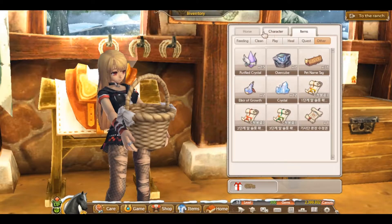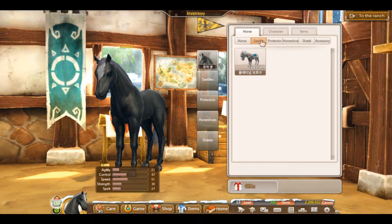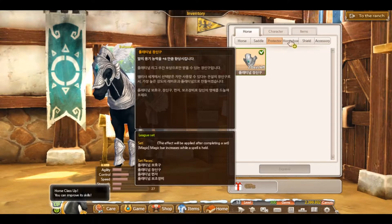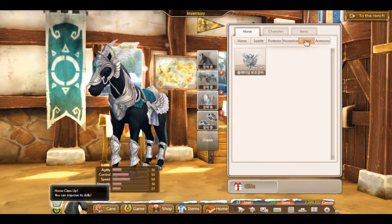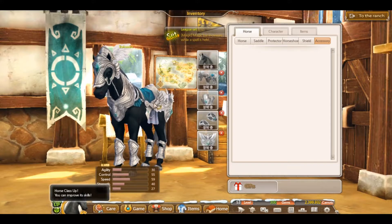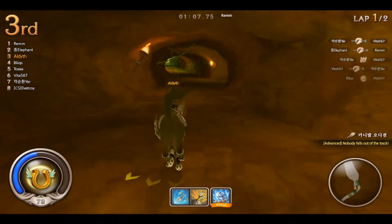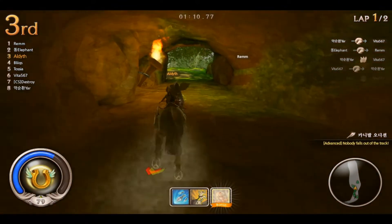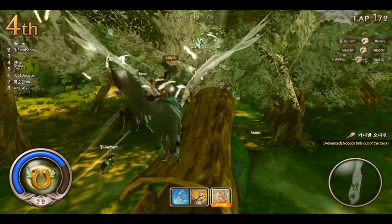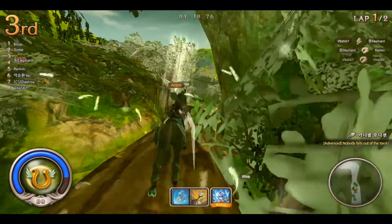The tack is temporary, as all tack is, and lasts only for one day. Each time you win the tack in a gift box, the expiration date is extended by one day. I hope I can get enough so I'll have it for the next couple weeks. It's so beautiful! And very useful too — in magic races, even when you are already holding a spell, the magic gauge will still continue to fill up, which is awesome.